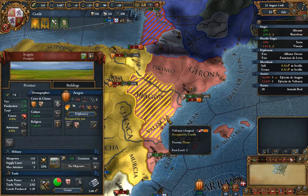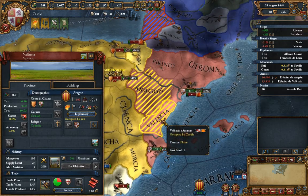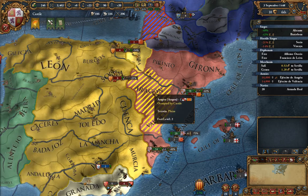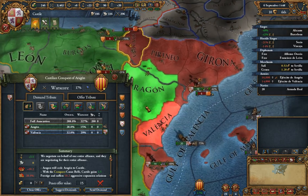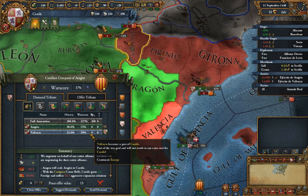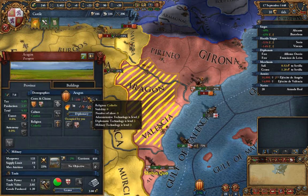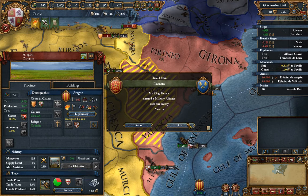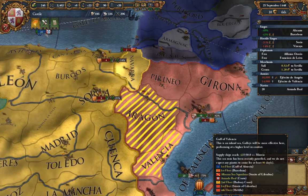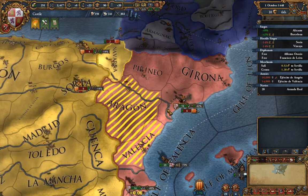You can gauge how much a province is worth by left-clicking on it to see the province war score cost — this affects how much it'll cost to get them to cede it. Valencia is going to cost 29% war score. Aragon itself is worth 23%, but because it's our official war goal it costs less. When you start wars, always think about which province you want most, because that matters in the peace agreement.